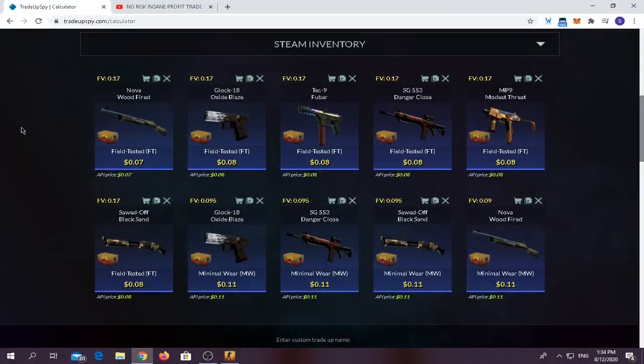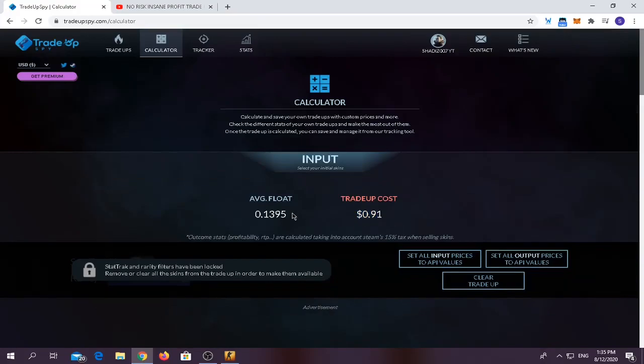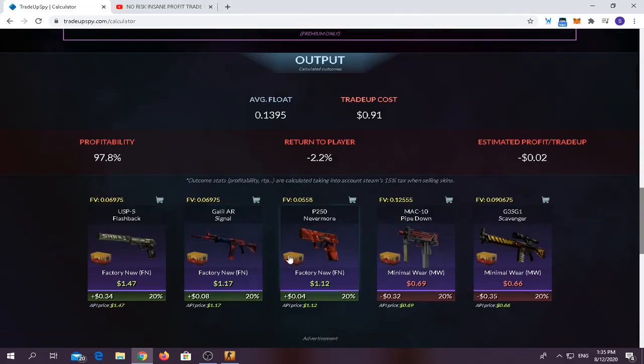I found a third trade-up contract. You only have to use skins from the Danger Zone Collection Skins — around 4 Minimal Wear at a float of 0.095 or less, and around 6 Field Tested skins at average float of 0.17 or less. I was able to find floats of 0.15 and 0.16. Instead of using Glock, SSG, and Denovo, I used only 4 Soudoff. The trade-up costs only $0.91. Float should be below 0.14. You have around 60% chance of making profit and 40% chance of losing a few cents.